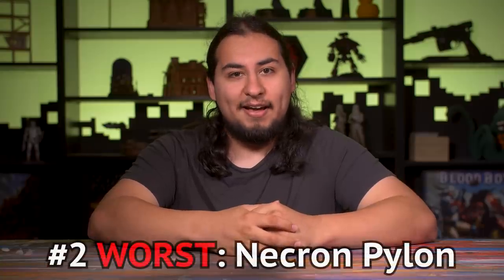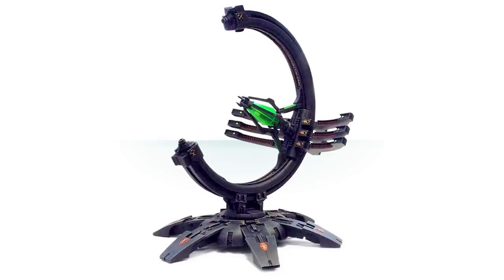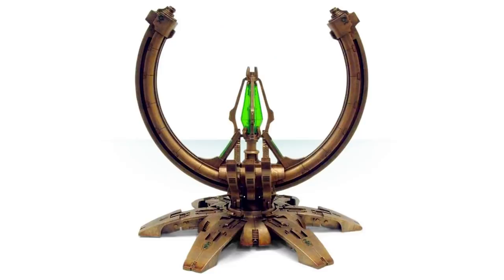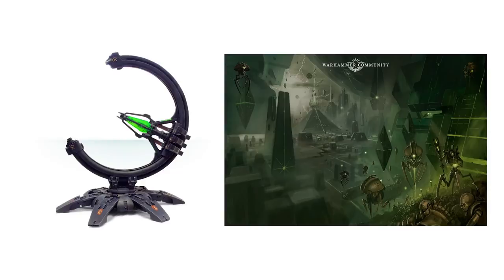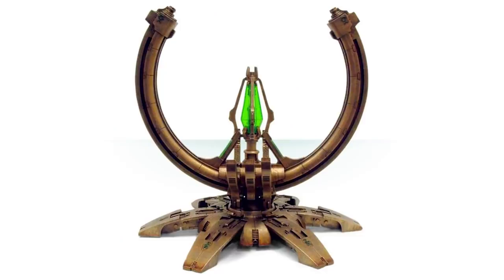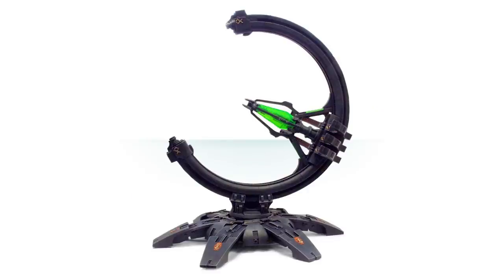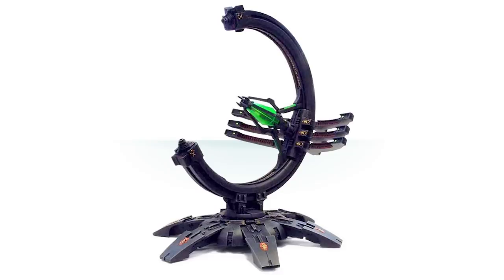Number two: the Necron Pylon. This one didn't go on the list right away because it's kind of boring — I kept forgetting it existed. There is nothing really wrong with it, but there's also really nothing to latch onto either. There is the added problem that this is just not what the Necrons look like anymore — it looks very HR Giger compared to the obelisks and pyramids of modern Necron design. Also, a stationary gun emplacement does not seem like it'd be very much fun to play with. You get to shoot it once a turn. Compare that to the Warhound Titan, who can run around and shoot and get into combat. This just sits on the battlefield and shoots a little.